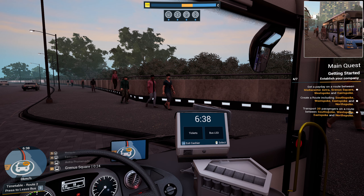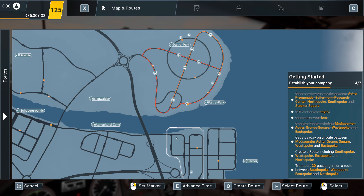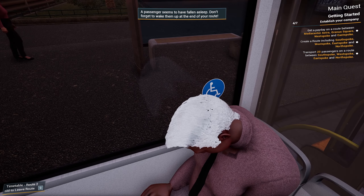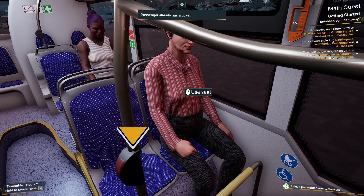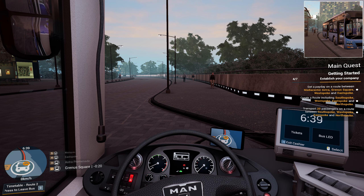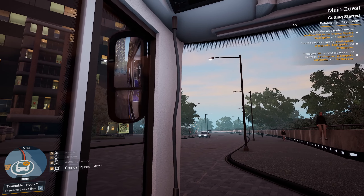Do we have any payday? Got quite a way to go until the payday. So there we are - we are down at Grenas Square here, and this route goes up to Astra Promenade, East Spoke, West Spoke, Media Centre Astra, and then back round again to Grenas Square. Oh, they've fallen asleep - that's what's happened! Tickets, please. Thank you. Although you all had tickets - I'm really impressed with you there, guys. Doors are shut. Ramp in. Parking brake off - we're ready. We're cooking on gas today.